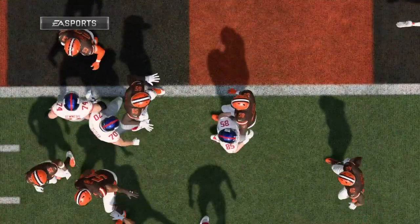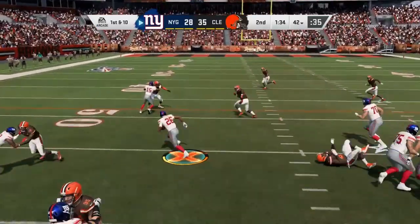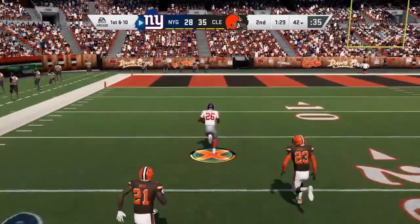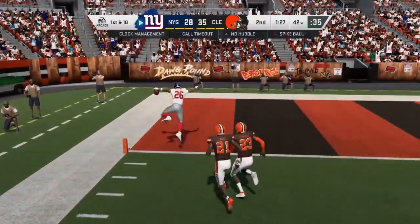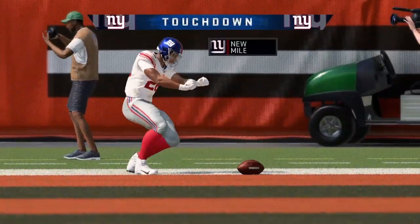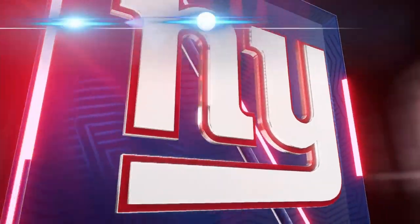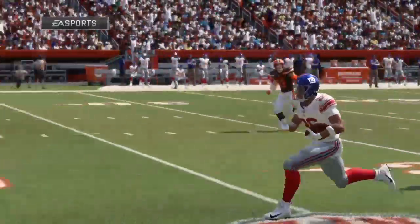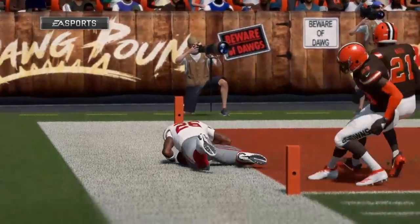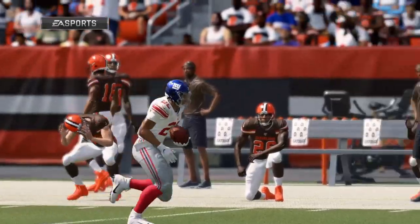And let's not forget he had the receiving touchdown earlier. Good starting field position for the New York Giants here as they come up first and 10. And he's free going down the left side — it's a foot race. Touchdown, Giants. Saquon Barkley, 58 yards. Now you talk about dominating rushing performances — this has got to be right up there. His fourth touchdown run of the game and another long one to boot.